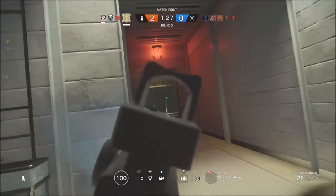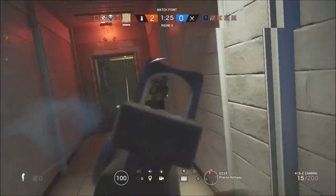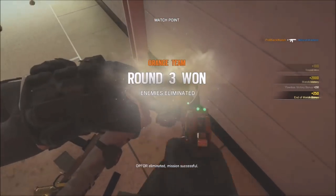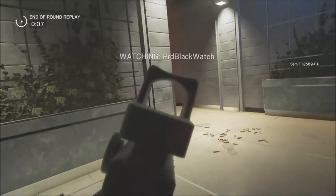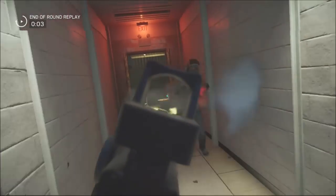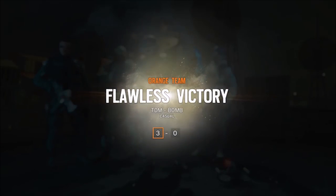Hello everyone, my name is Blackwatch and welcome to another episode of How to Play. In this week's episode we're going to be taking a look at Marius Stryker, also known as Jaeger. He was the absolute king of roamers for the longest time in Siege, but unfortunately in this latest season he's kind of been usurped by Ela.